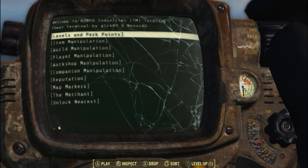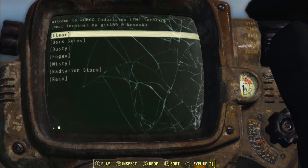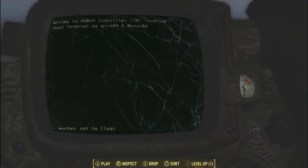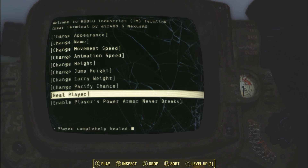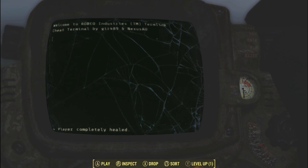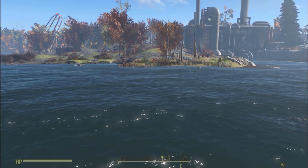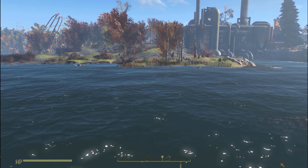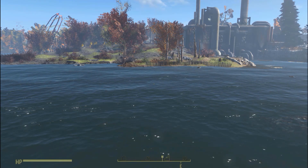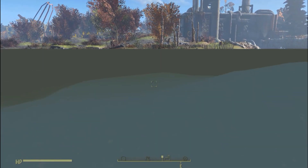This foliage mod doesn't help my framerate either — it affects a few areas, and fog on the game always makes my graphics card scream. I can easily disable that: World Manipulation, Weather, Clear. I always use the cheat terminal or console commands. It's an easier way rather than me dying or struggling. My frames should go back to normal.